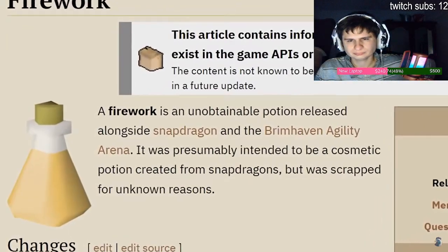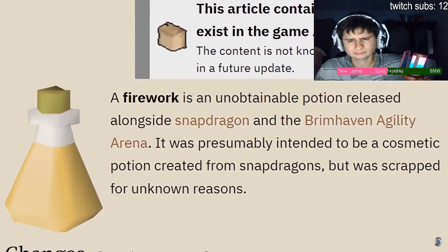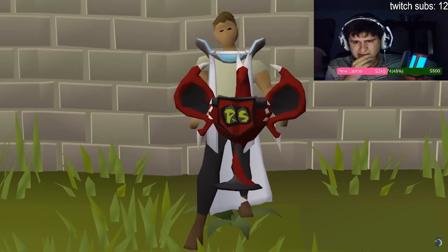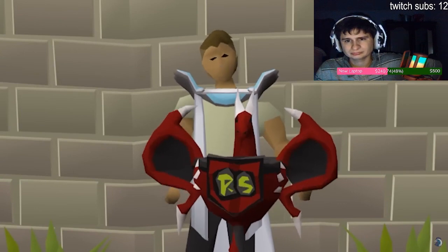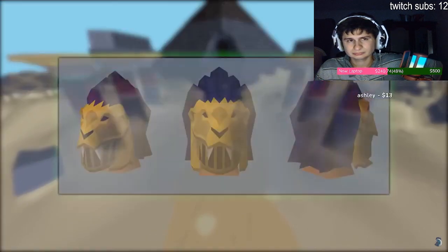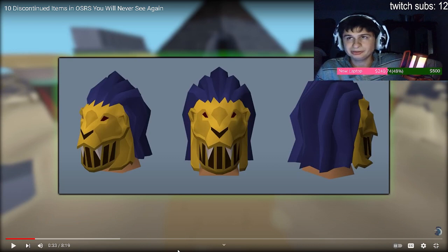In one way or another these things have been removed from the game. However, despite these relics being removed, their files were documented by the Old School RuneScape wiki team and saved for historic purposes. Today I want to show you these relics and find out how many interesting things there once were that don't exist anymore. Some of these items are absolutely crazy - for instance, with the release of Tombs of Amascut, there was supposed to come a helmet you get after completing the quest.